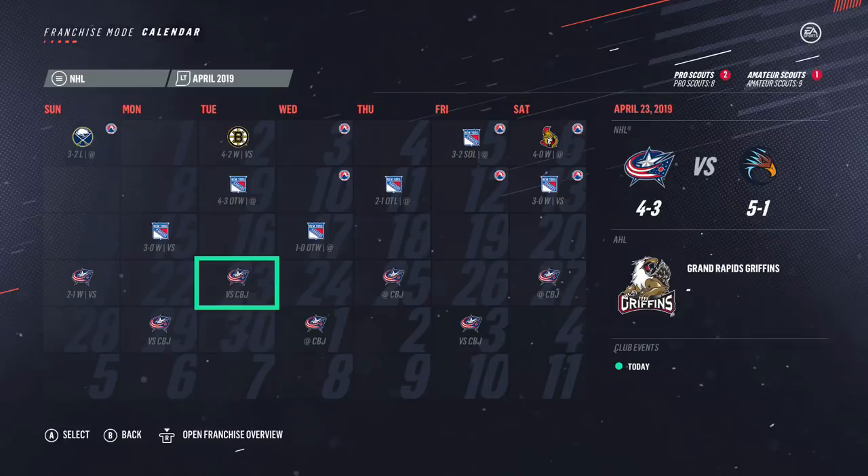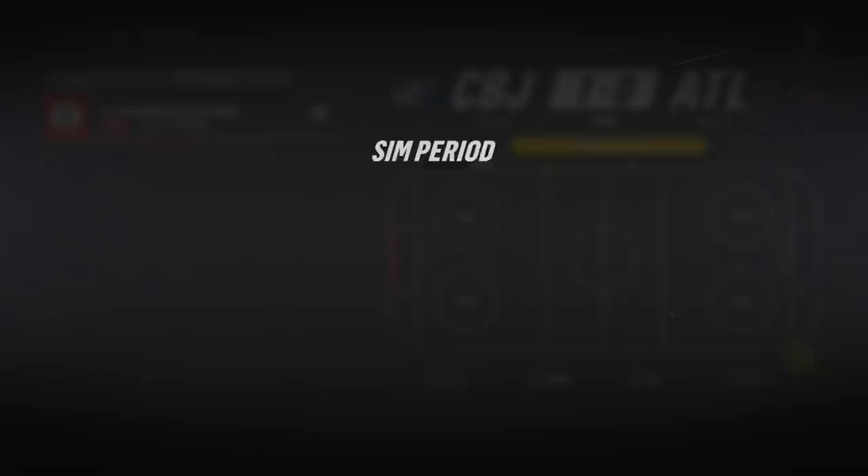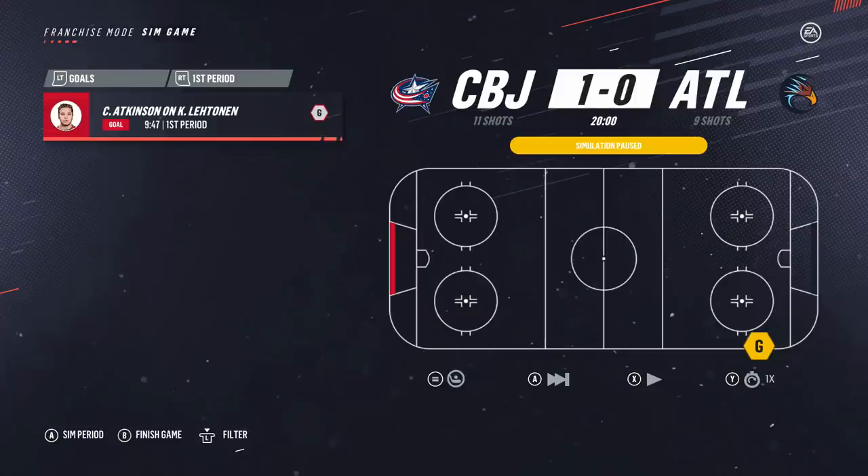Happy to not only bring the Thrashers their first ever franchise playoff win, but also their first series win and first time in round two. We're now up against the Columbus Blue Jackets — two teams that have never made it past the second round. This might be the first time Atlanta's ever been in the second round. First game: Kovalchuk and Dubois each get one in the first, Kane gets one in the second, nothing in the third — we win the first game against Columbus.